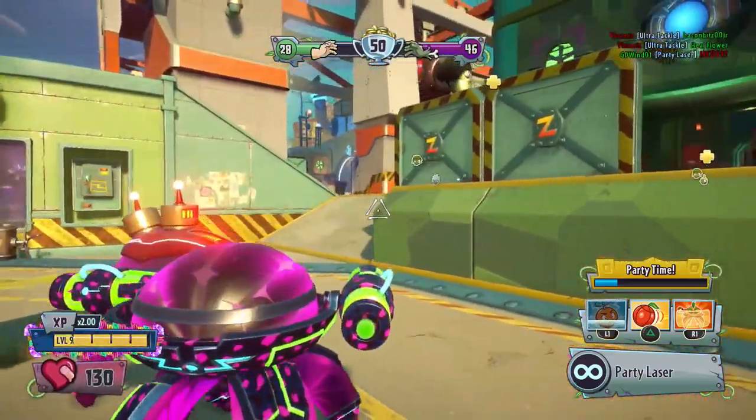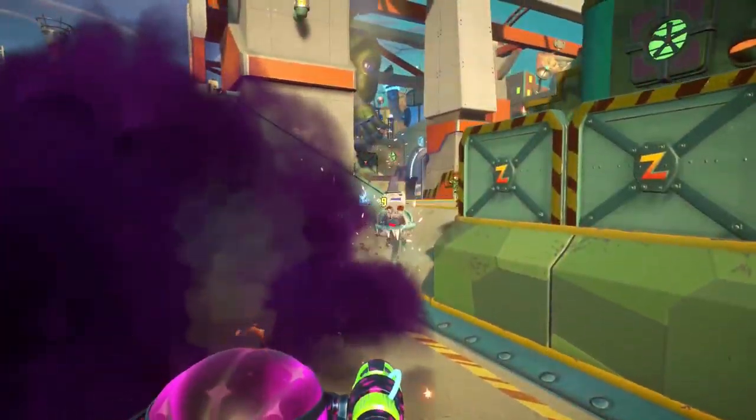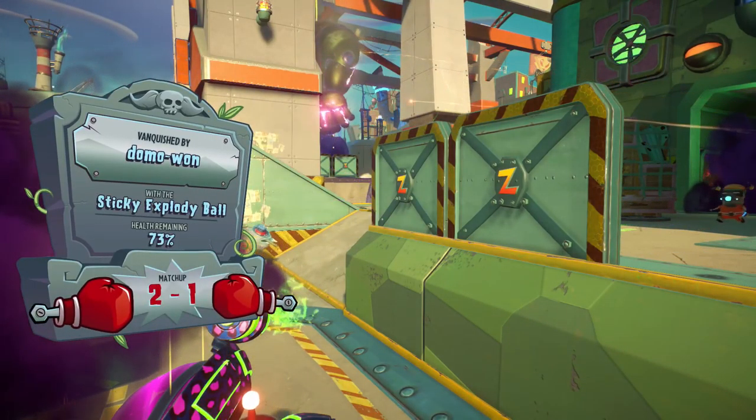It seems like the EMP doesn't disable abilities — they were still able to sprint tackle away. EMP doesn't sound as useful anymore. There was damage coming in from everywhere and I got taken out by the explodey balls.